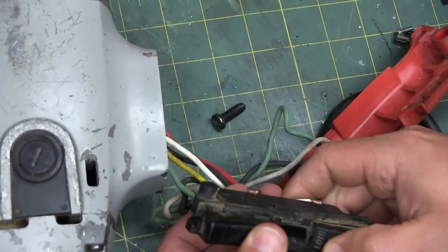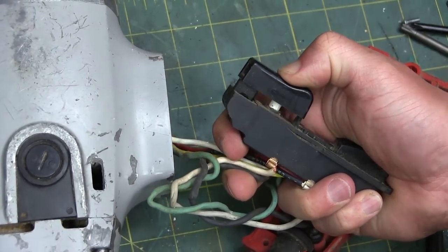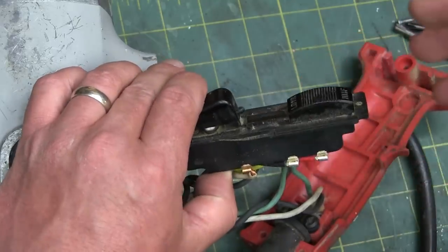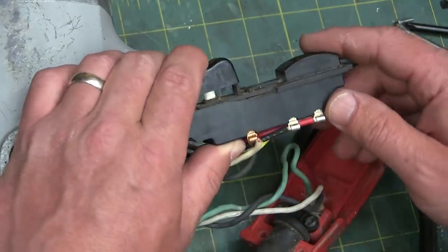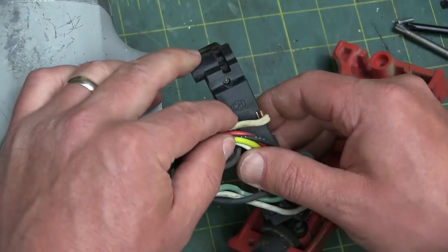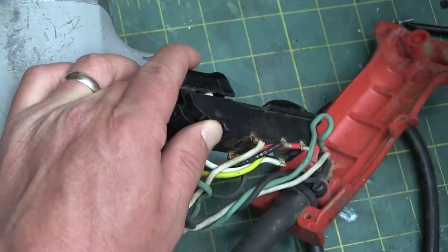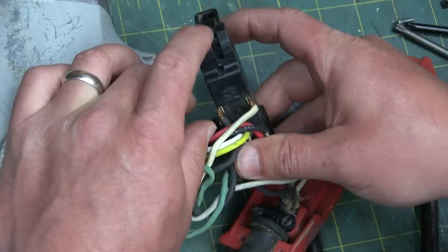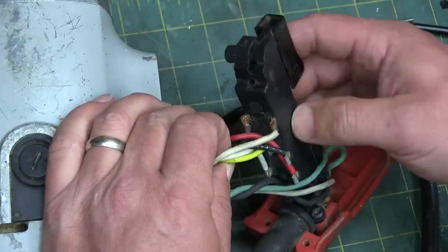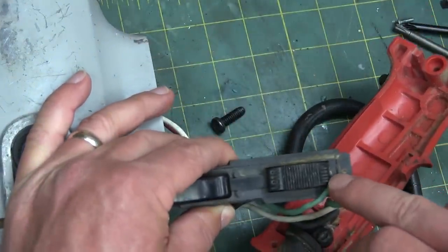The switch is very, very robust - heavy snap action. You want a good heavy switch because this is where the 200-pound gorilla meets the load. It's a Swiss-made name brand switch - Helvetica - and it's got the markings here for high and low.